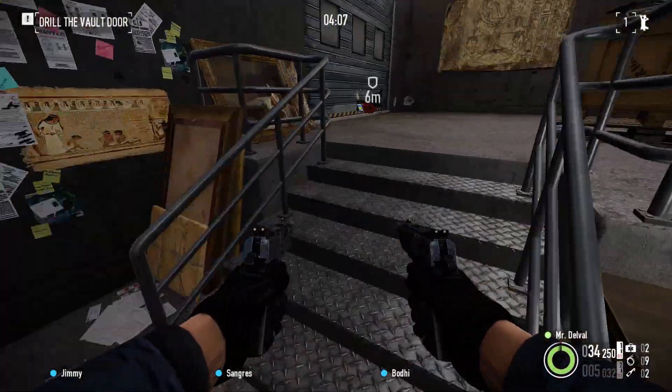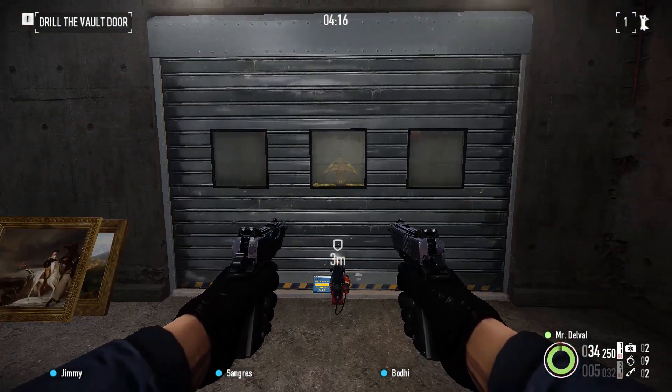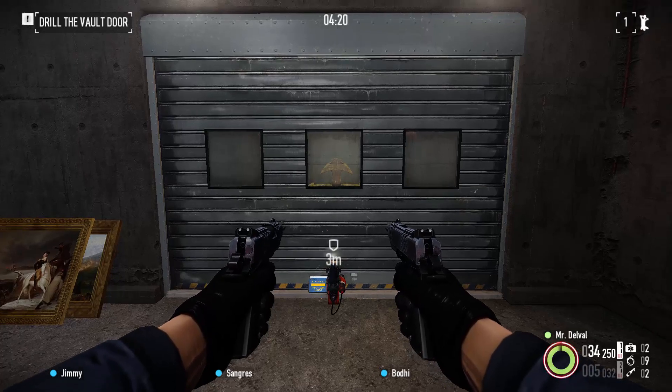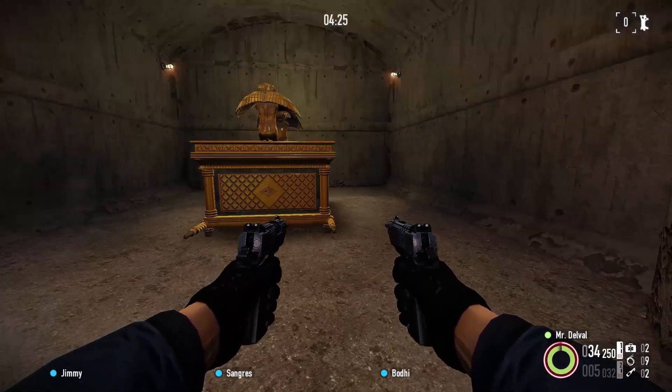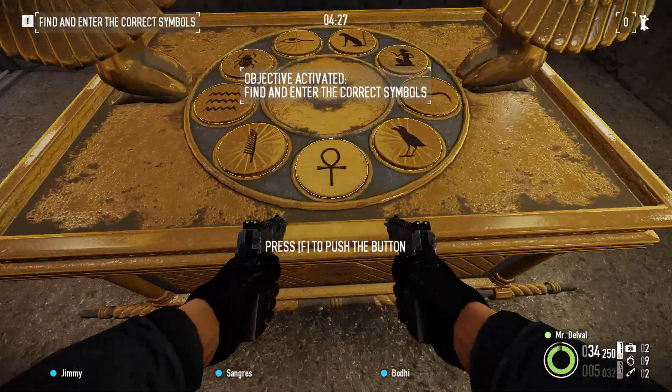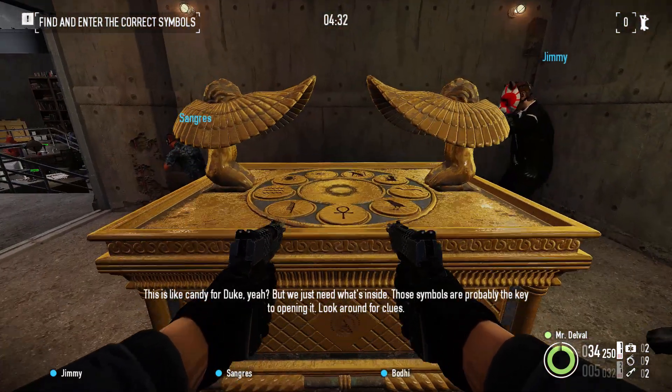Once you get in the room, you will want to make sure that you get the code for the chest behind the door, which we're about to just see opening now. And once it's open, go in, input whatever code it is so that it opens up. In this instance, for me, it was EyeCat Feather, I think.